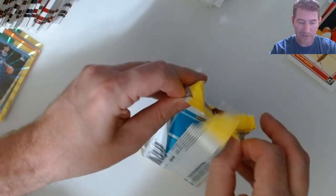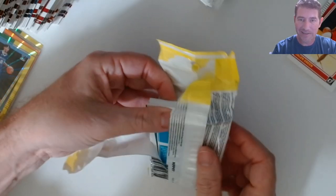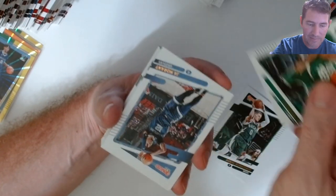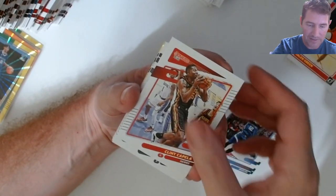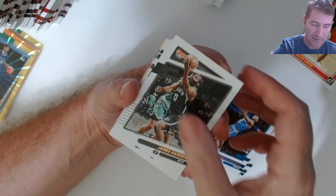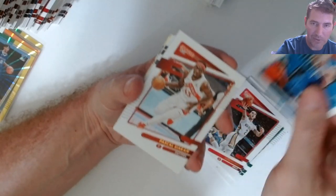Oh we got a Magic — we got a Wagner! Uh oh, it's in the spot. It's in the spot. Will it be? Still missing a Mobley and a Suggs. Be nice to pull a numbered one out of here. One more fat pack in this and not one numbered card — that's tough. What's the print run on this stuff?